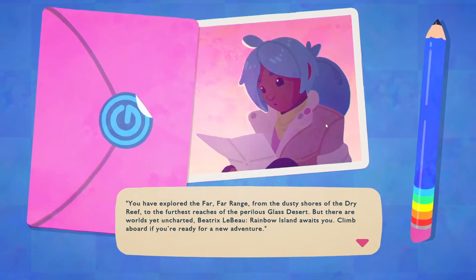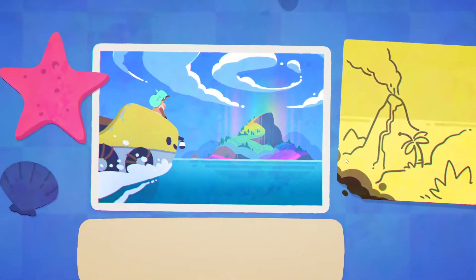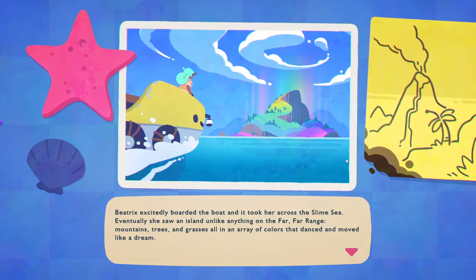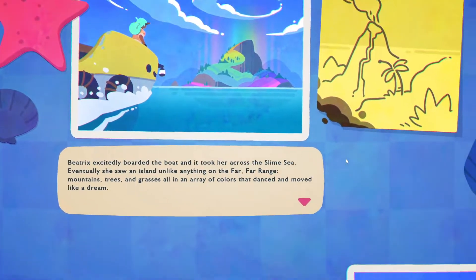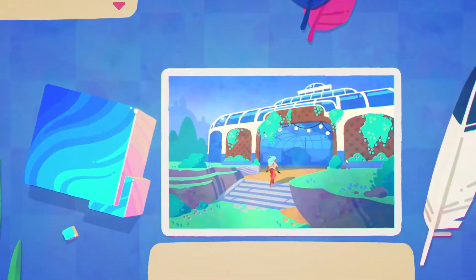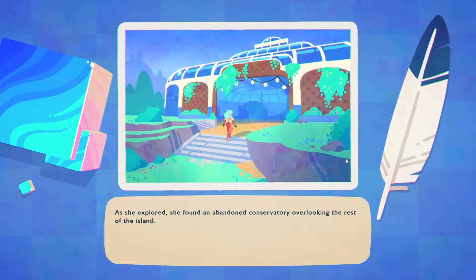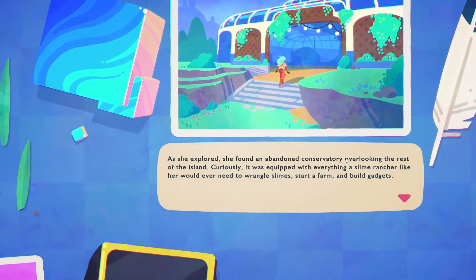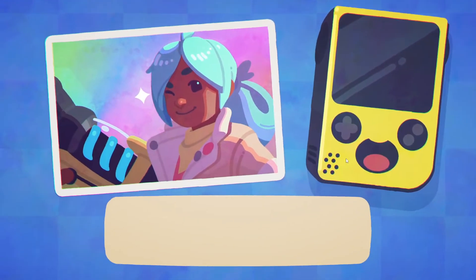"Climb aboard if you're ready for a new adventure." Look how happy this boat is. Beatrix excitedly boarded the boat and it took her across the slime sea. Eventually she saw an island unlike anything on the far, far range. Mountains, trees, and grass have an array of colors that dance and move like a dream. As she explored, she found an abandoned conservatory overlooking the rest of the island, equipped with everything a slime rancher would ever need to ranch slime, start a farm, and build gadgets. And so a new adventure begins.